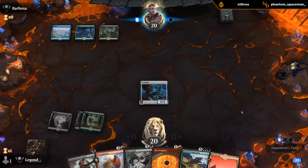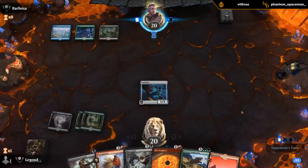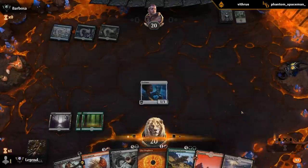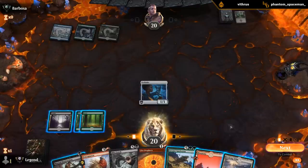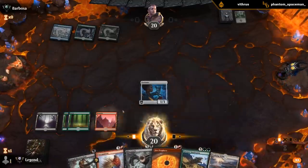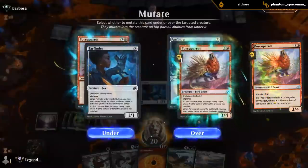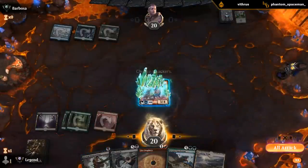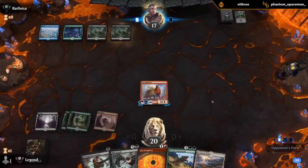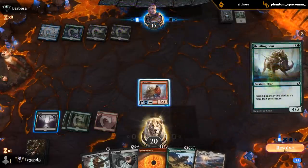Not sure yet what we'll do next turn — depends what they do. If they give me a good target for the one damage from Parrots I might do that. Opponent's just drawing some cards. I think I still mutate Parrots to get in for three, and then I can also ping them. This plus vigilance is kind of nice, although they likely have removal for this. Next turn I can fetch up second red so we can maybe play Crasher if we draw it.